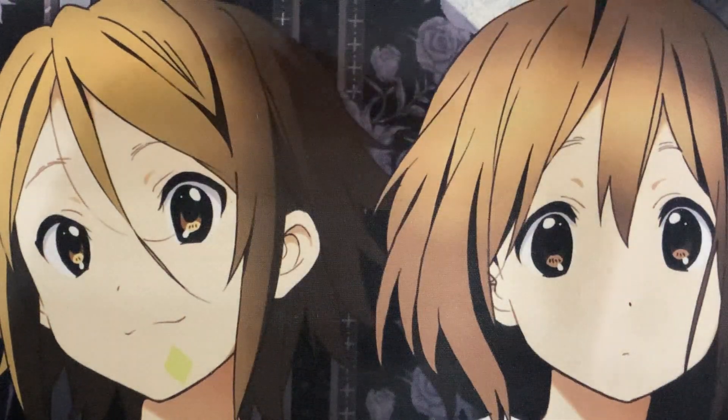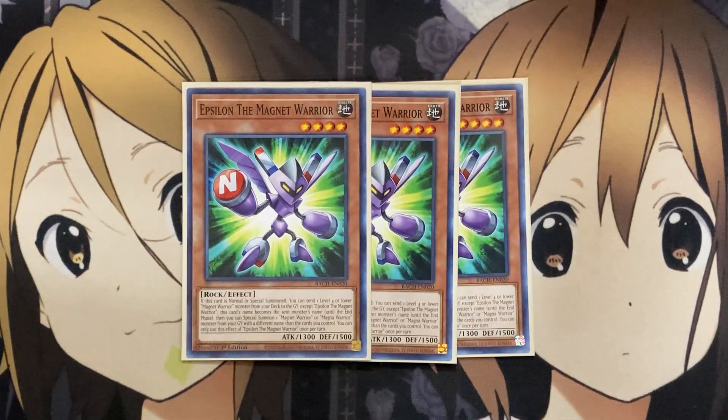For the Magnet Warriors, we're running three of the new Epsilon, the Magnet Warrior. If this card is normal or special summoned, you can send one level four or lower Magnet Warrior monster from your deck to the graveyard, except Epsilon, the Magnet Warrior. This card's name becomes the sent monster's name until the end phase. Then you can special summon one Magnet Warrior or Electromagnet Warrior monster from your graveyard with a different name than the cards you control. You can only use this effect once per turn. It takes on the name of the Magnet Warrior you send, so you can't special summon the one you just sent, but if there's a different Magnet Warrior in your graveyard that was properly summoned, you can special summon it back using Epsilon, triggering that monster's additional effect.